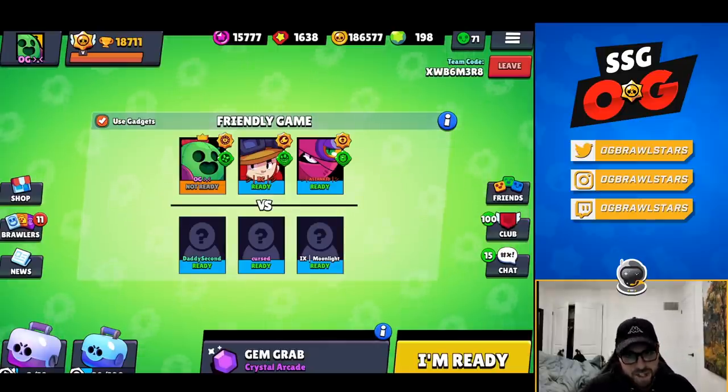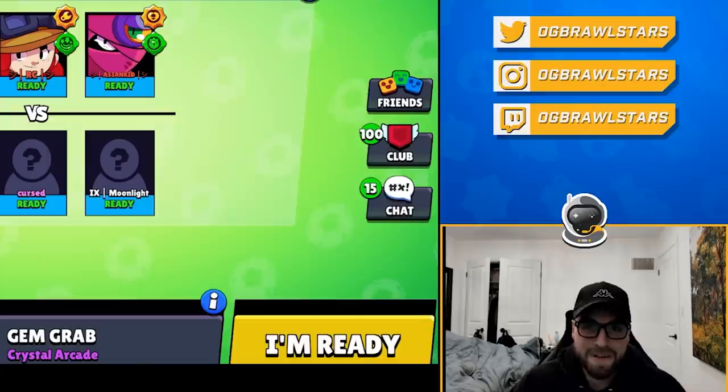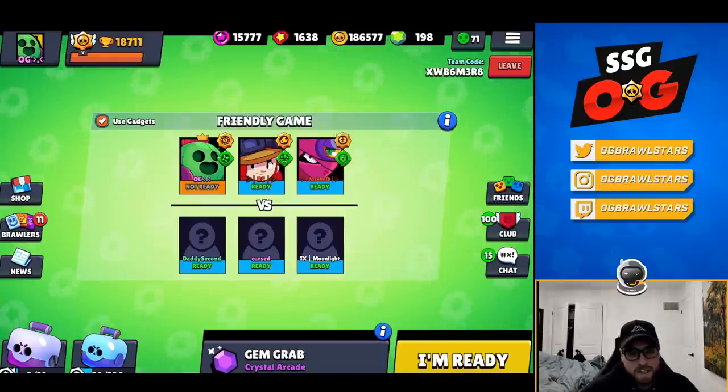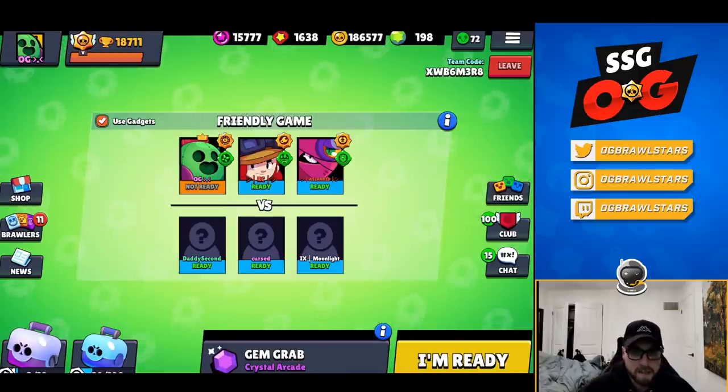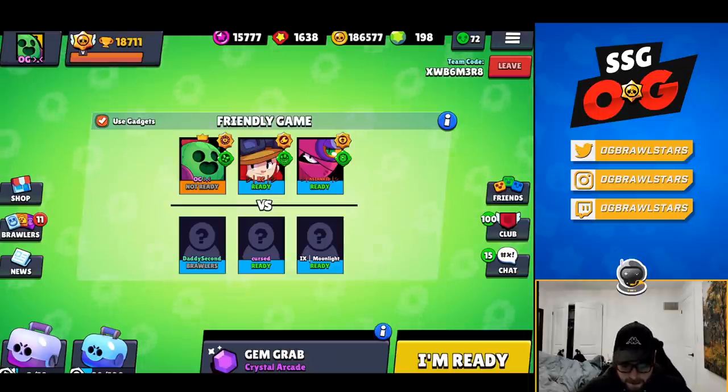Yo, what is going on YouTube, it is OG and today is update day so everyone's super hyped. I haven't even played a game yet, so instead of doing a general update video I want to test out the gadgets in a competitive scrim. We got some NA pros: RC and Asian Kid, both from Red Bun who placed second in the last qualifiers, and second-best Cursed who's from European team Code Magic, and Moonlight from IX.